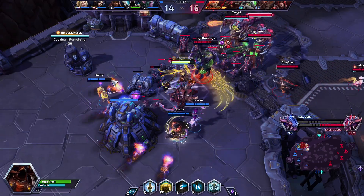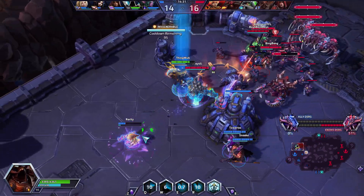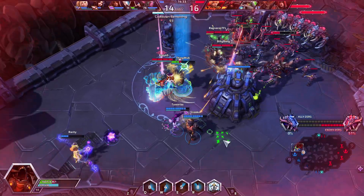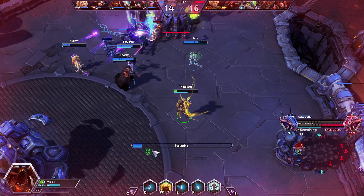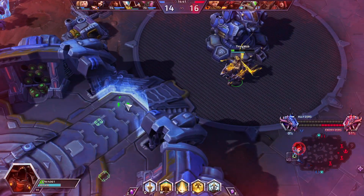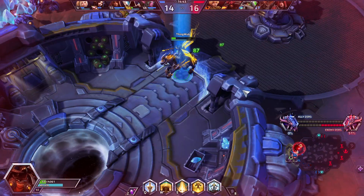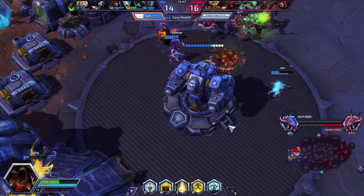Diablo coming in here and we do need to be careful because Butcher and Stim Drone is coming out. I need to be super careful because I don't even survive him. I think it's honestly worth it for me to just back out. We can give the building — as long as our core doesn't die, the game is still winnable. Waiting for Butcher to charge an ally. There it is — we'll try to boop him away.